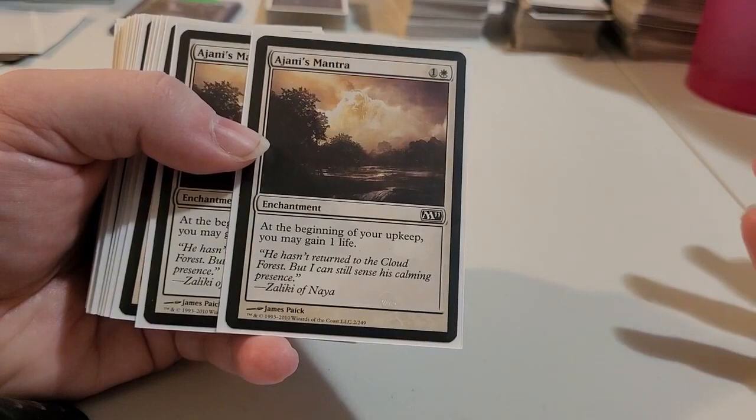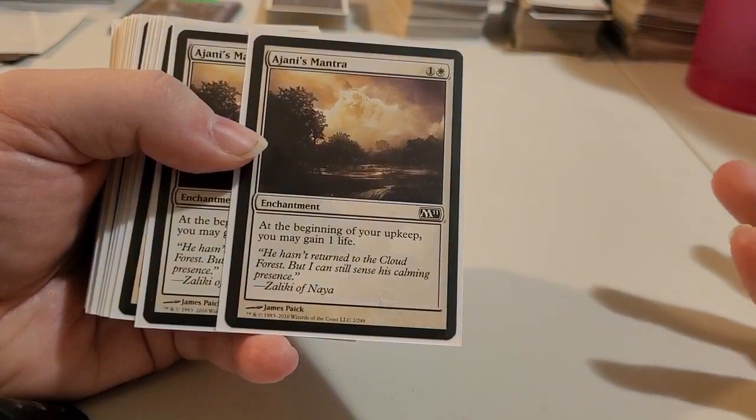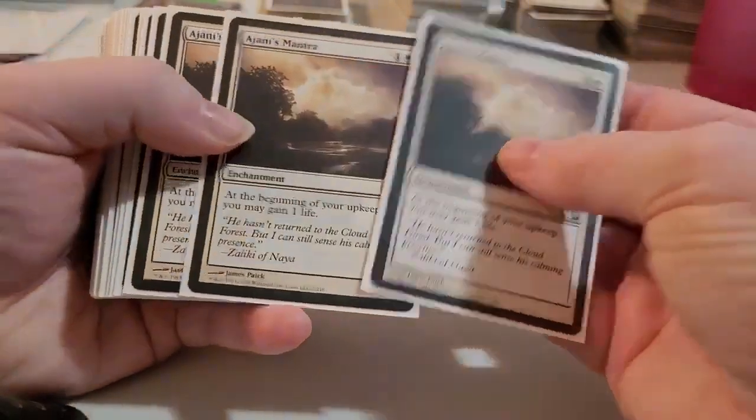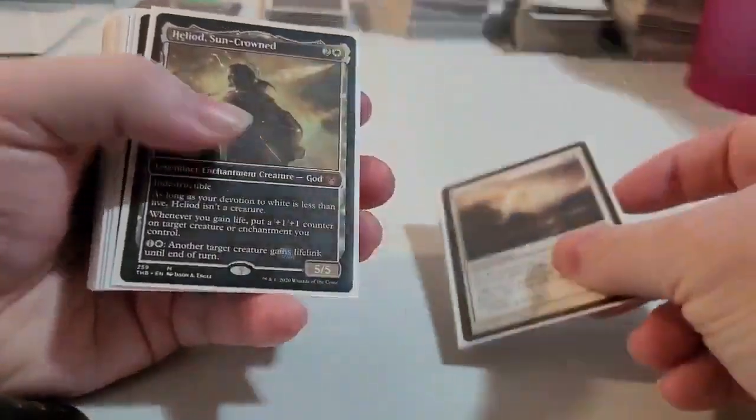But of course, you've got these enchantments here, cost two to bring out. At the beginning of your upkeep, you gain one life. No problem. Hopefully somebody doesn't have Tranquility or you're screwed with this deck.